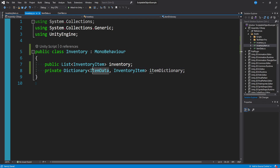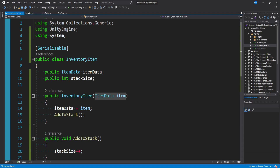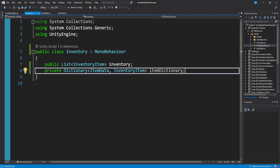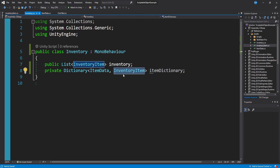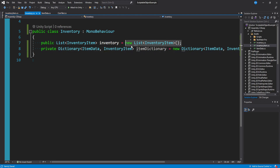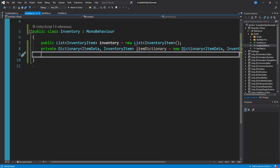Every time we try to add an item to our inventory, we pass in an ItemData, which will be the key. If we're passing in blue gem data, we check the dictionary: is it in the inventory yet? If there's no result, we create it for the first time and add the inventory item as a value to the dictionary. Otherwise, if we find it because it's the fourth one we're picking up, we just increment the stack — we don't need to store ten blue gem inventory items, just one and increase its stack size. We initialize a new List of InventoryItem and a new Dictionary of ItemData and InventoryItem.